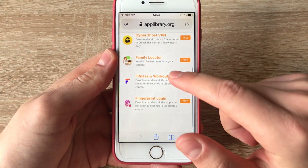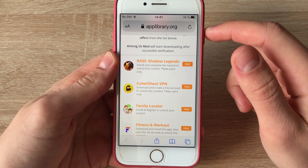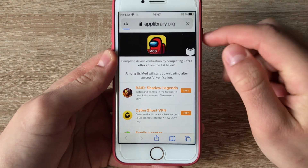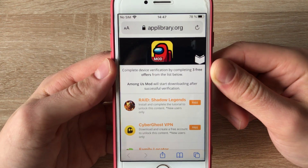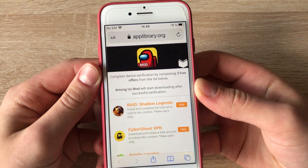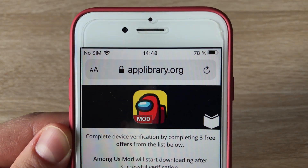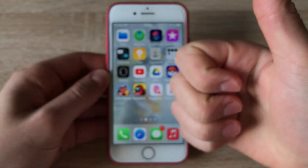Okay, 30 seconds done — two apps completed, two offers done. Now if I complete the third offer I'll be able to download the mod, but I don't want to make this video any longer. After you complete the free offers, just refresh the page and it will start downloading the Android or iOS version of the Among Us mod. The website is applibrary.org. Please leave a like, subscribe to my channel, and I'll see you in my next video — bye!